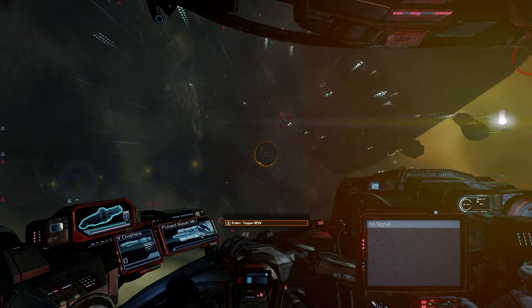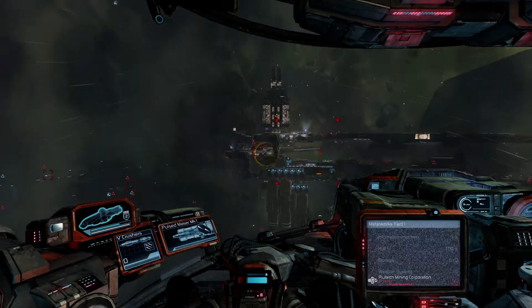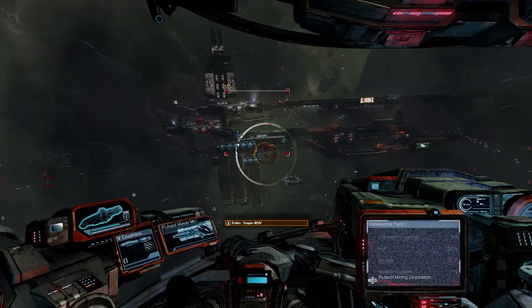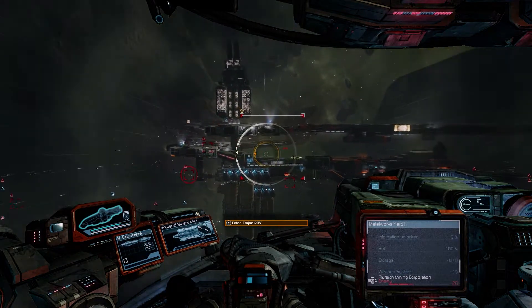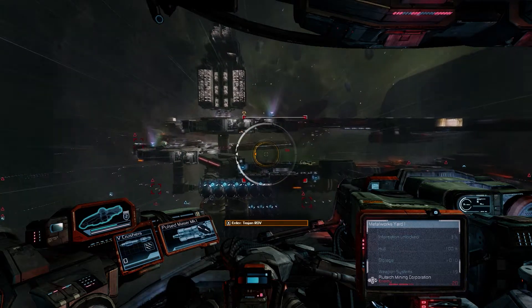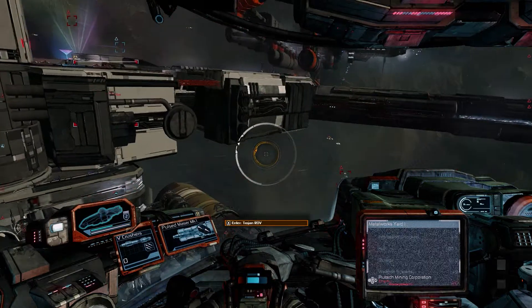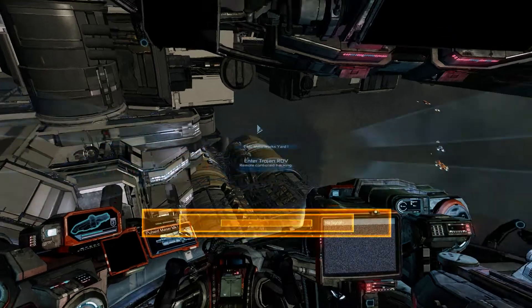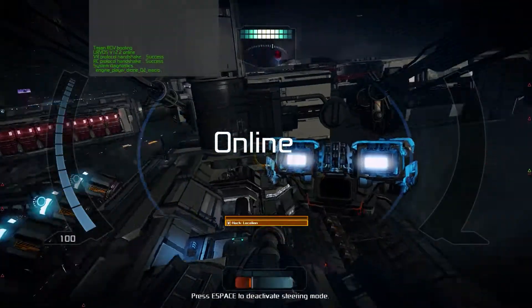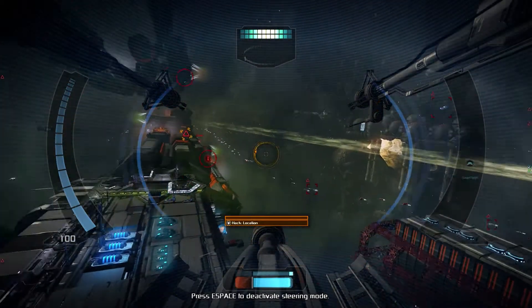Right here — this is the station. Unfortunately it's an enemy station, so this is going to make my job all the more tricky. Let's see if I burn and put my ship right here somewhere like that, and now activate the Trojan ROV, which means I'm going to take control of the drone itself. Now I need to find the hack location.